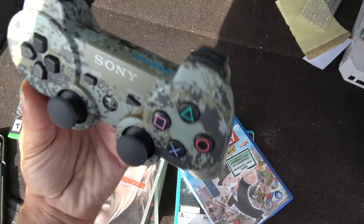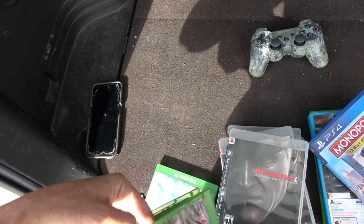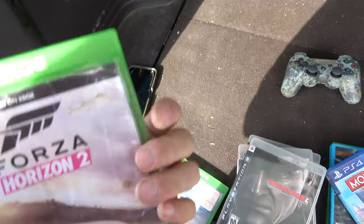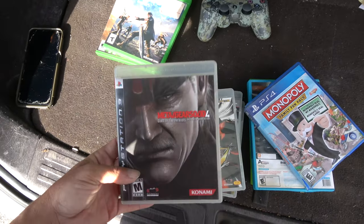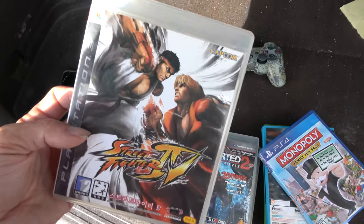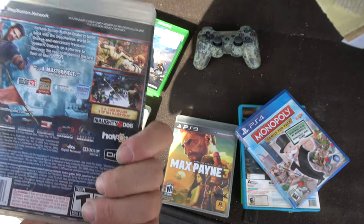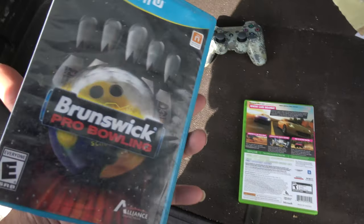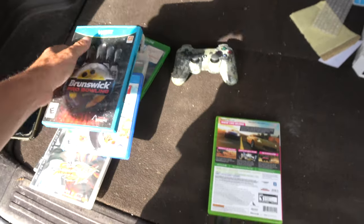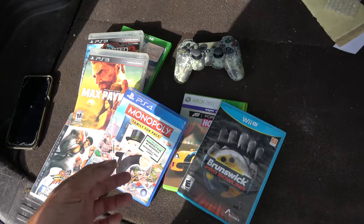Here are the pickups: we got a DualShock PS3 camo controller — that's going to be probably like $20 in value. Forza Horizon 2 — I've been picking up a lot of Forza games out here; they sell really well and they're kind of hard to find. We've got Final Fantasy, Metal Gear Solid 4 — this one here is actually a Japanese copy. Street Fighter 4 — look at that. We've got Uncharted 2: Among Thieves — didn't pay much for those at all. Then we got Monopoly Family Fun Pack, and lo and behold another Forza Horizon. So we did end up getting some stuff today — wasn't as crazy as yesterday's two Nintendo and Super Nintendo deal, but I'll see you guys later at the Swap Shop.